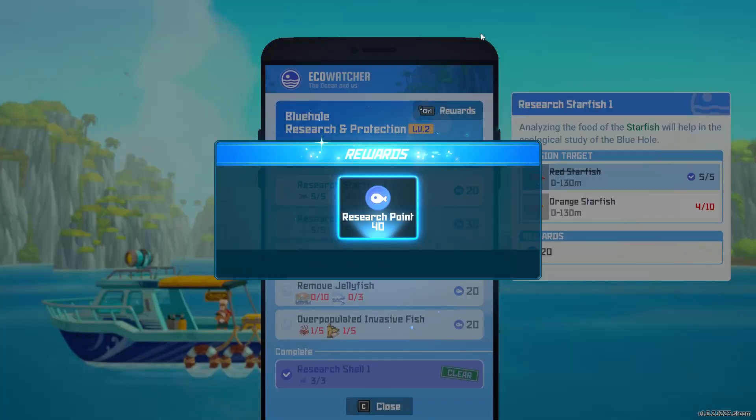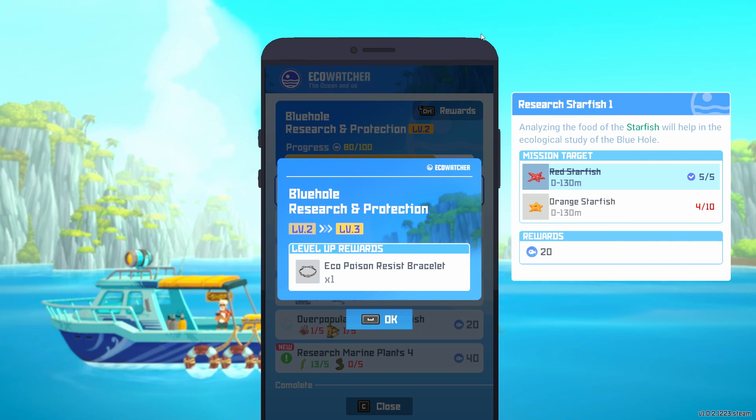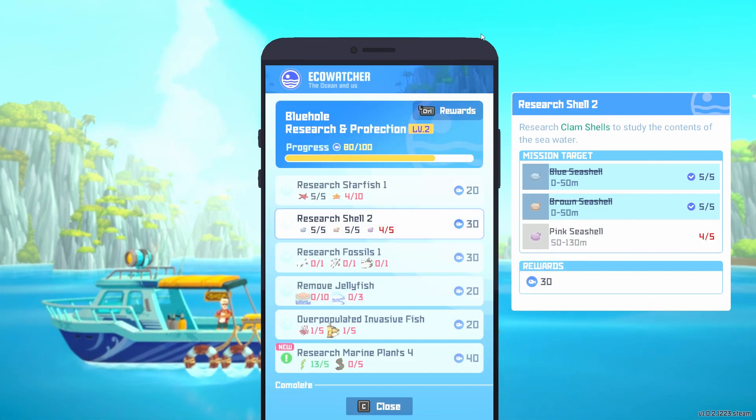The new quest is Kelp and Kajime, which we've got a lot of. So we're going to go ahead and turn those in. Because we've been gathering them as we go, we've got a lot of this stuff. We're almost at level three. Once we get level three, we get the Eco Poison Resist Bracelet — that sounds like a good thing. And we can turn in the Sea Grapes.